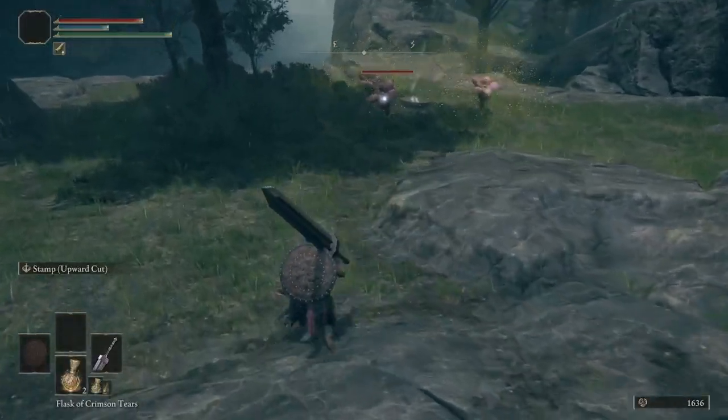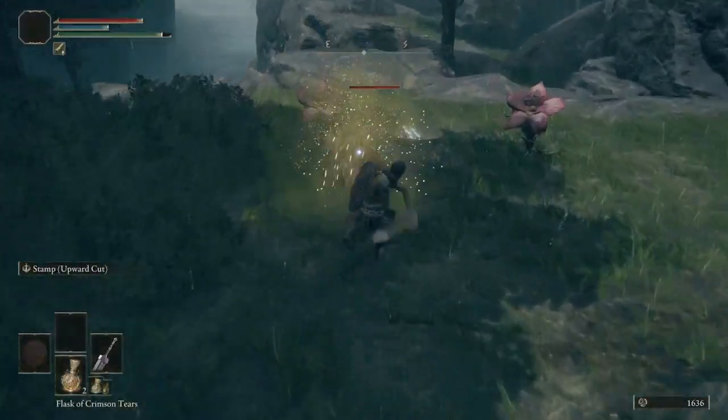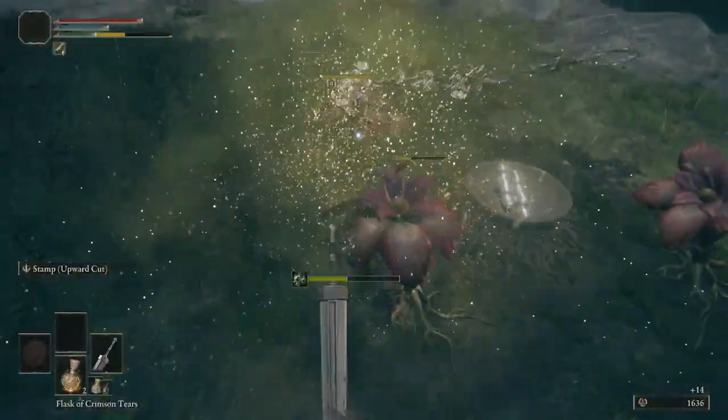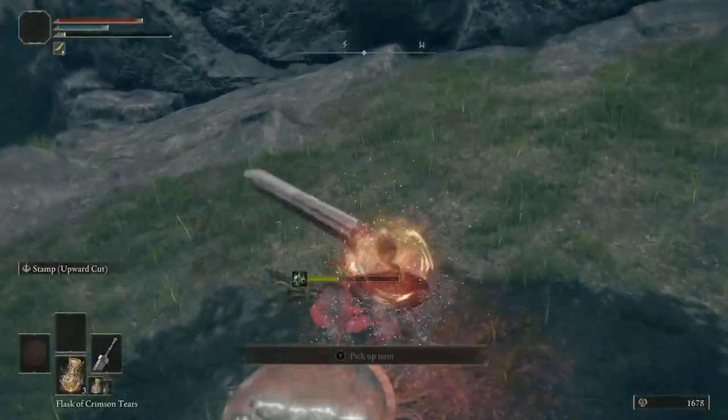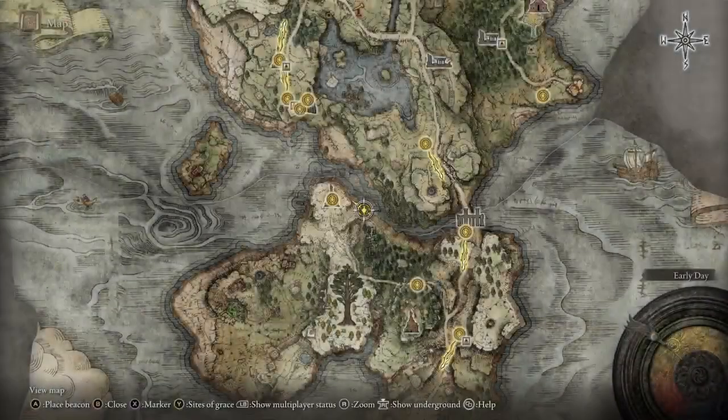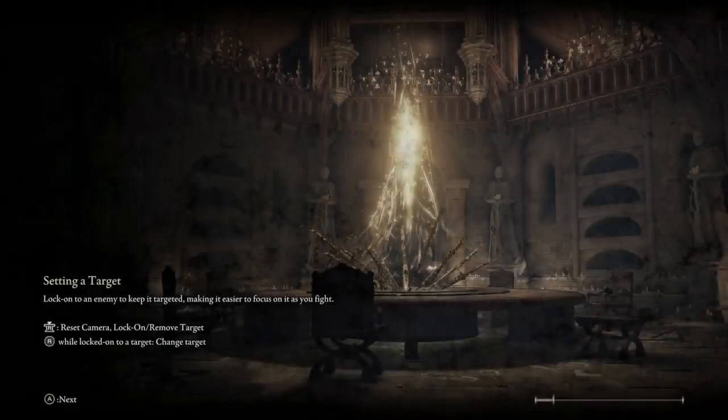Now if you don't mind risking getting poison, run over here and kill all three of these, because that'll take you out of combat and then you can literally just open your map and teleport back to the church.